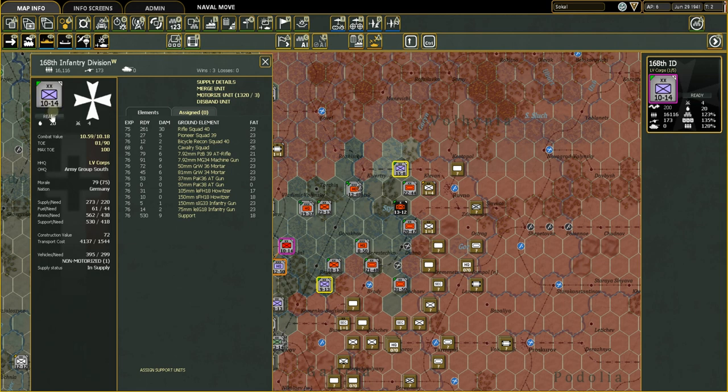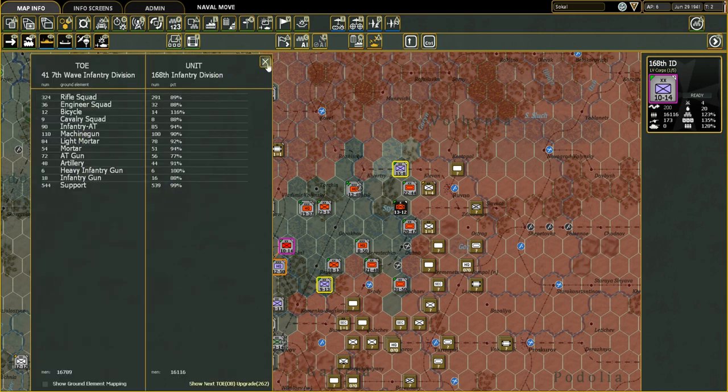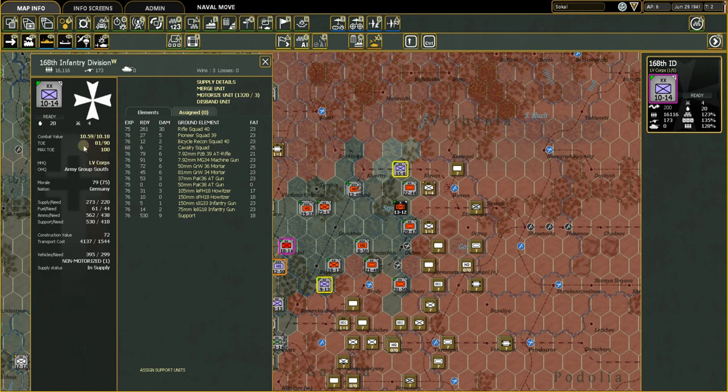Those wins credit the corps general commanding it, who can gain attributes as divisions perform well. You see a picture of the counter — same info: ready status, combat prep points, fatigue. Then we get to what I call the baseball card: the unit's full stats. Combat value offensively is 10.59, defensively 10.18 — displayed as 10, always rounding down.